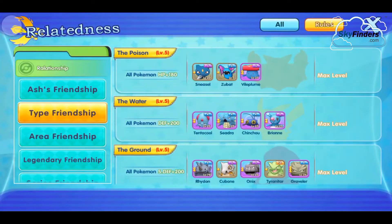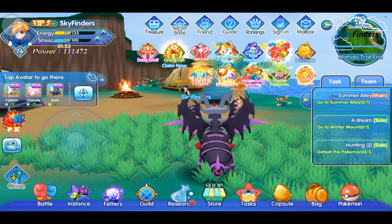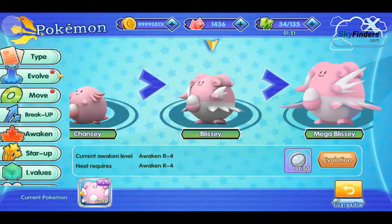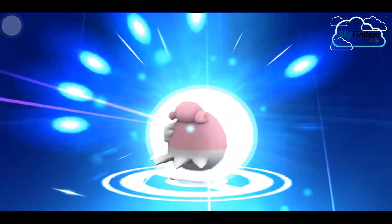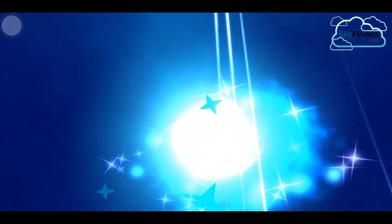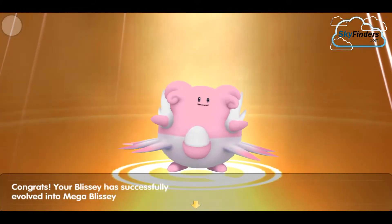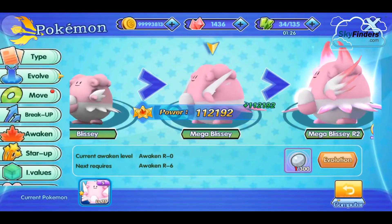We'll start with Mega Blessy, then Mega Flareon, Mega Vaporeon, and Mega Jolteon. First is Mega Blessy — just click on Evolution. After that, one fetter is complete. Congratulations! Blessy has successfully evolved into Mega Blessy.